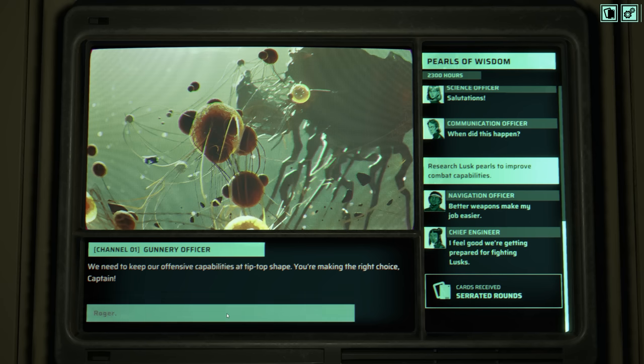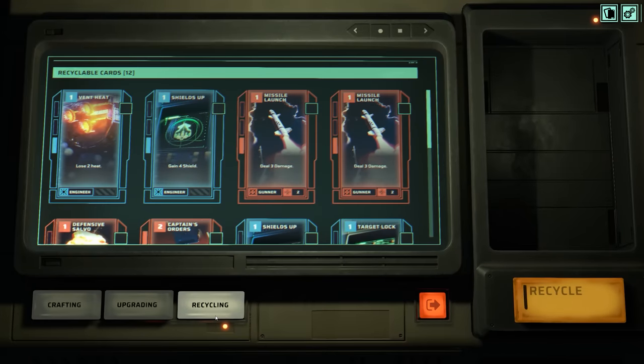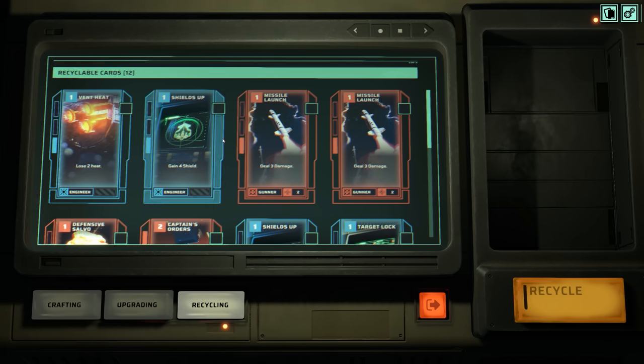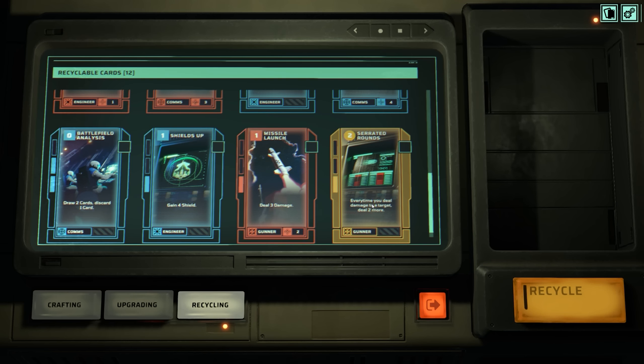We got a new card called Serrated Rounds. If we want to, we can take a look at our deck. I'll hop over to the crafting and recycling area, and here we can see what cards we currently have available — vent heat, some shields, missile launches, target lock. Serrated Rounds: every time you deal damage to a target, you deal two more. So this is a power-up that's going to make us stronger for the rest of combat.